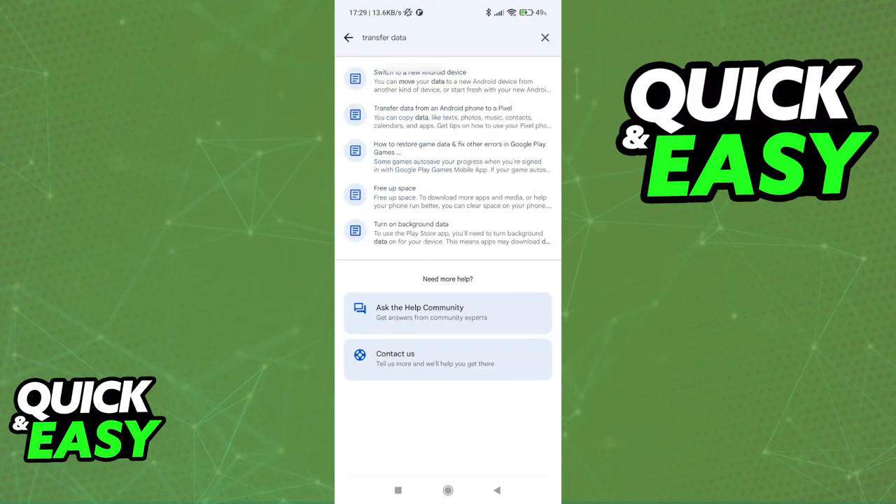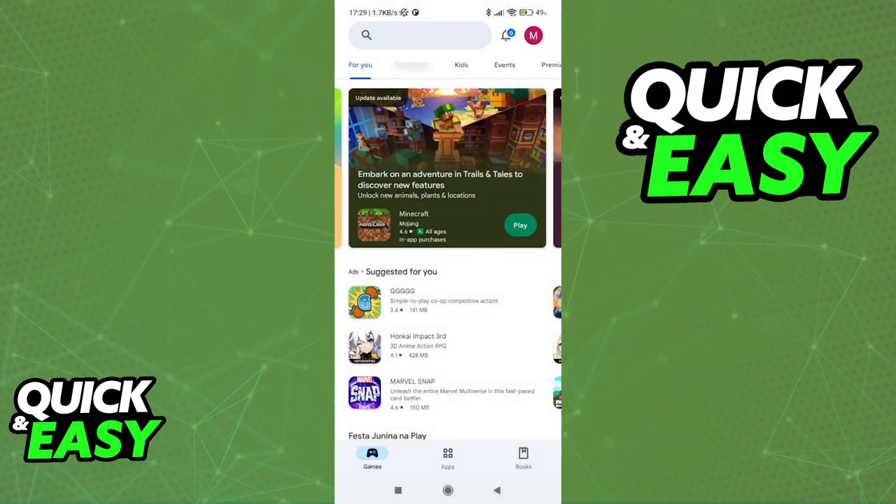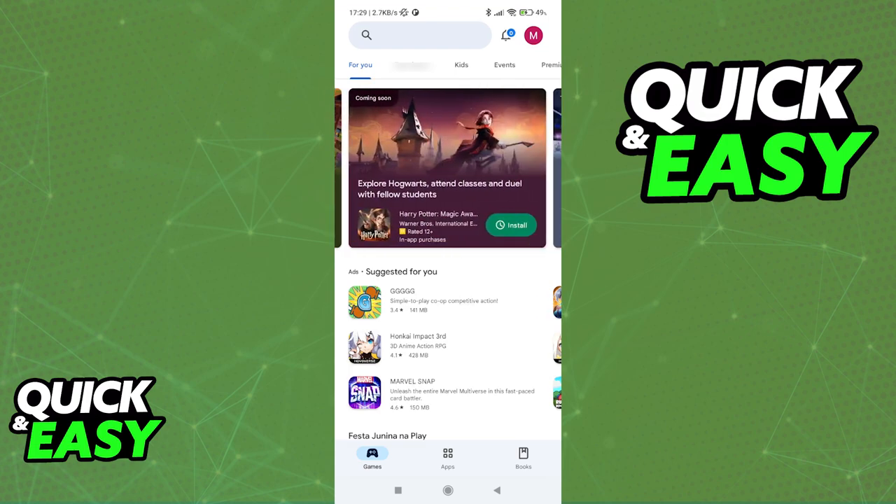So, is there any way to transfer your saved game data to another account? Sadly, as of today, unless the developer of a certain game allows you to transfer your game data, it is impossible to do so through the Play Store. This is because Google does not save your game data — only the games themselves do.